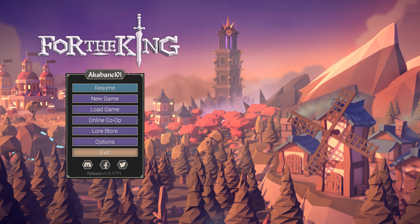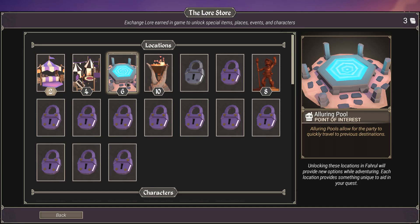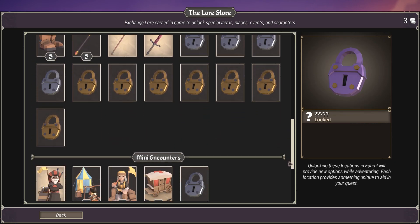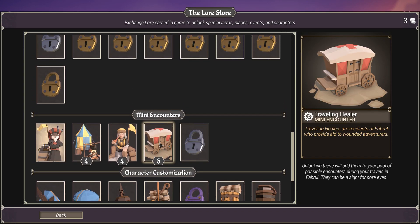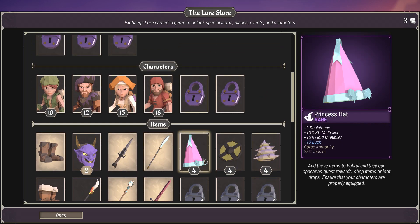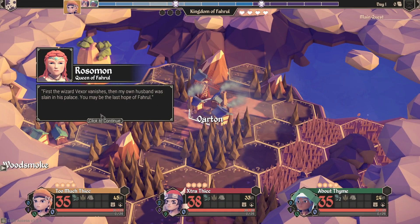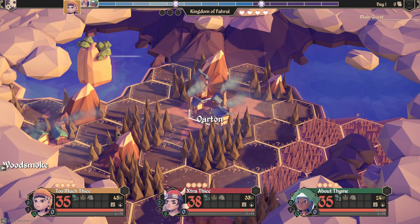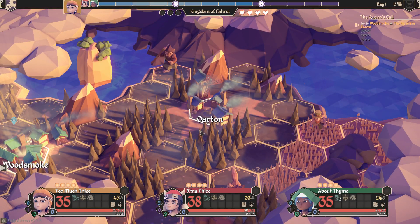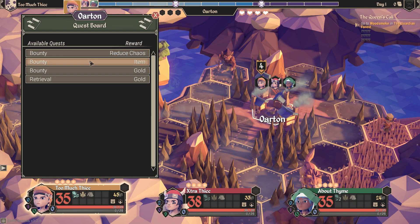As this game is a roguelite, there are ways to improve your chances of survival on subsequent playthroughs. As you complete objectives, clear dungeons, and collect loot, you'll earn lore pages. You obtain more or less depending on the difficulty you're on. These lore pages allow you to purchase new classes to play, unique locations to use, as well as item drops and cosmetics. This grind does feel pretty hefty, as many of the items request a ton of lore to unlock. Given that the world map is randomly generated, it can mean a ton of replayability with new strategies and classes to explore thanks to this lore system. It's a simple system, but it encourages players to keep trying — as even in failure, there is some success in the form of lore unlocks.